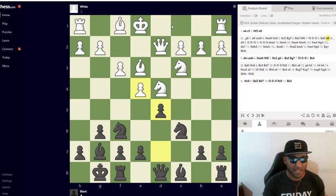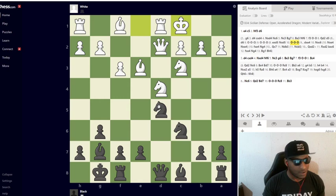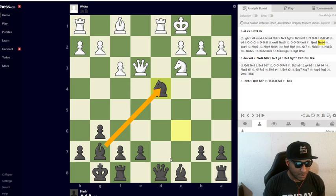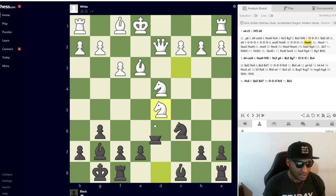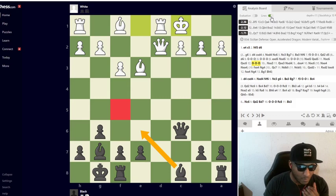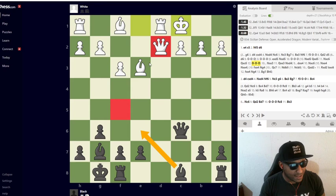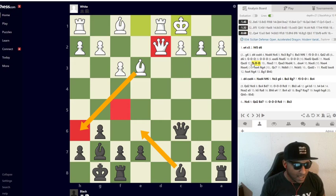After d5, things get aggressive because White realizes they can't mate you yet and have to react. After they capture and you recapture, the bishop diagonal opens up. I've had people castle here before — that's just a blunder. Knight takes, and if you take the bishop and queen connection is disastrous — a full piece out of the center. After knight takes they take back, queen takes, my queen's out, rook can swing over. Queen takes, castle queenside, then bishop e6 — engine says that's the number one move. You're on the counterattack fast.